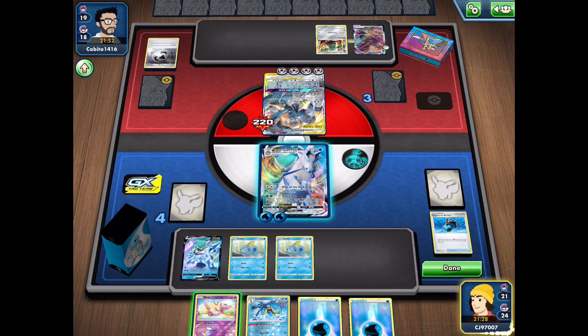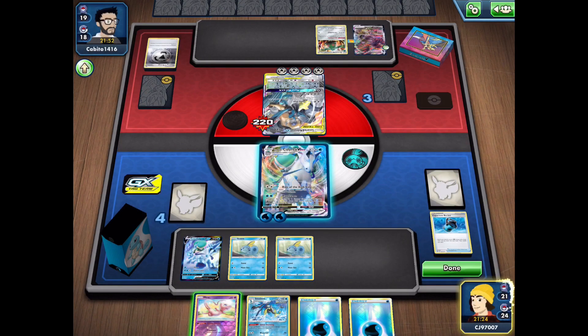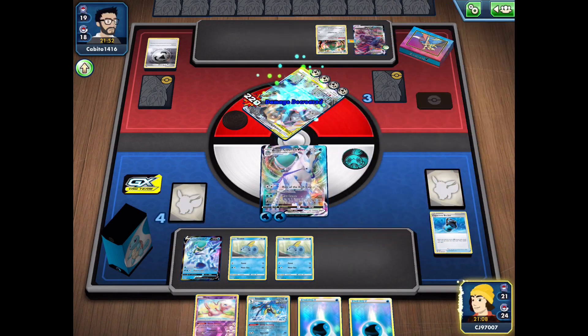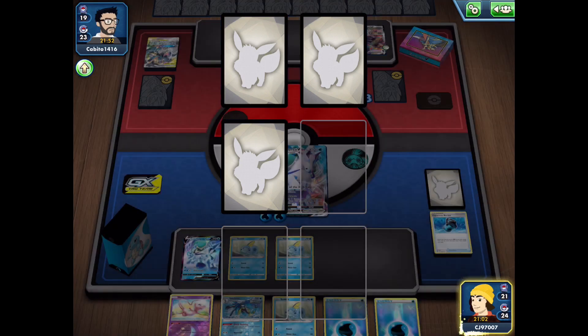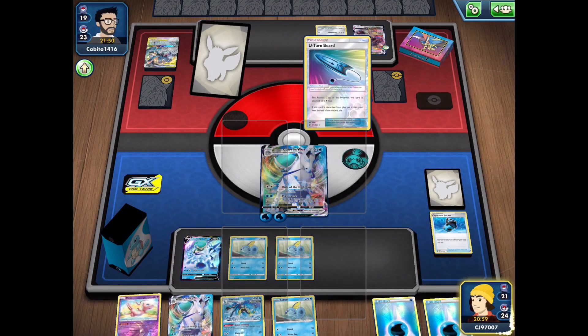My opponent has 40 HP remaining. If we use our first attack — they're reducing damage by 30, so we're going to do exactly 40 damage with the first attack. Definitely going to go for that, meaning we don't have to discard any energy and we can get the knockout quite easily. We take three prizes — a Sobble, another VMAX, and a U-Turn Board. Not the most useful cards, but let's see.